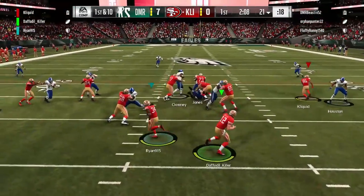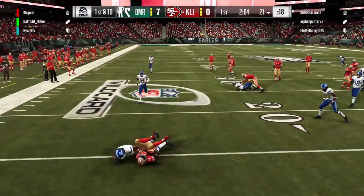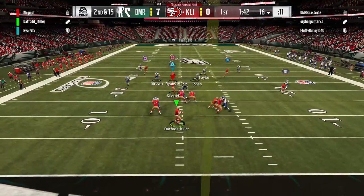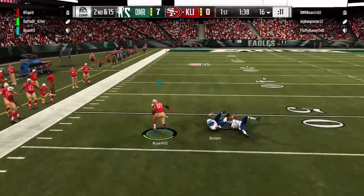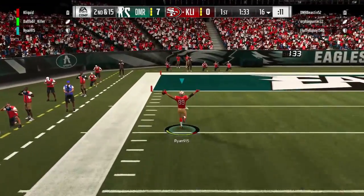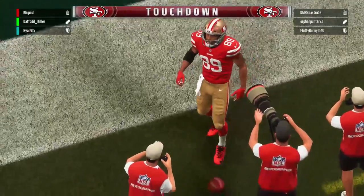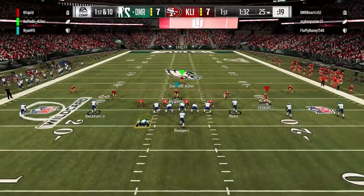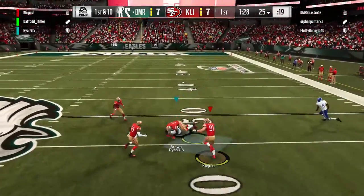So we're down seven early against a team we weren't expecting to be down against. They didn't have an excellent team — some 90 overalls, but nothing spectacular. Daffy throws a ridiculously dangerous pass, but it works out. Ryan comes up with the catch — that is Doug Baldwin, contested catch master. He comes up with a big touchdown, we get bailed out, and it's seven to seven.